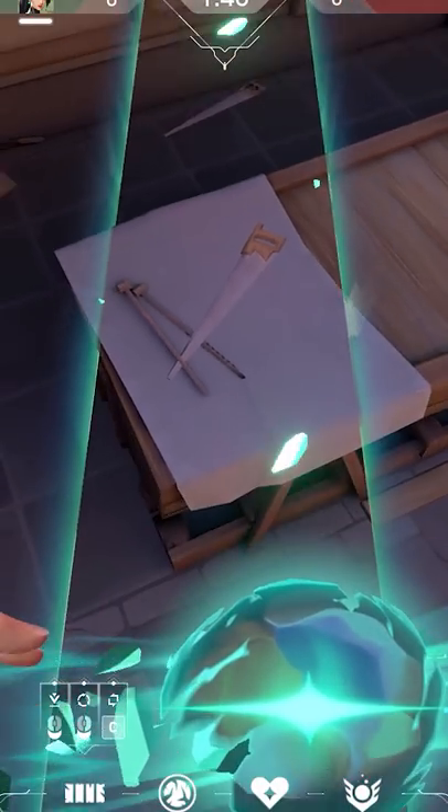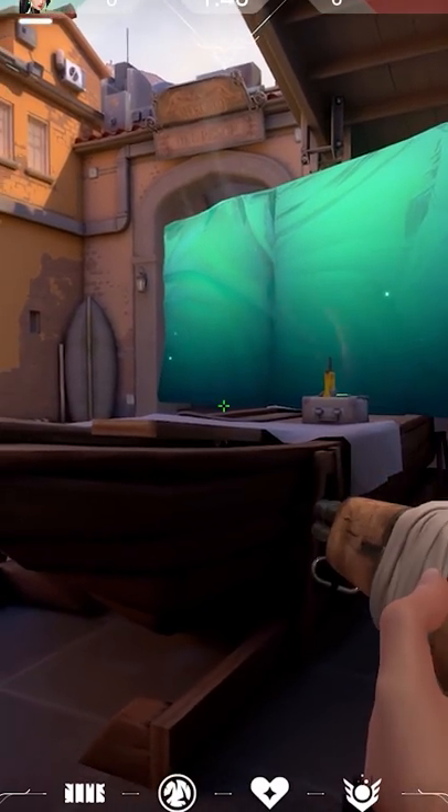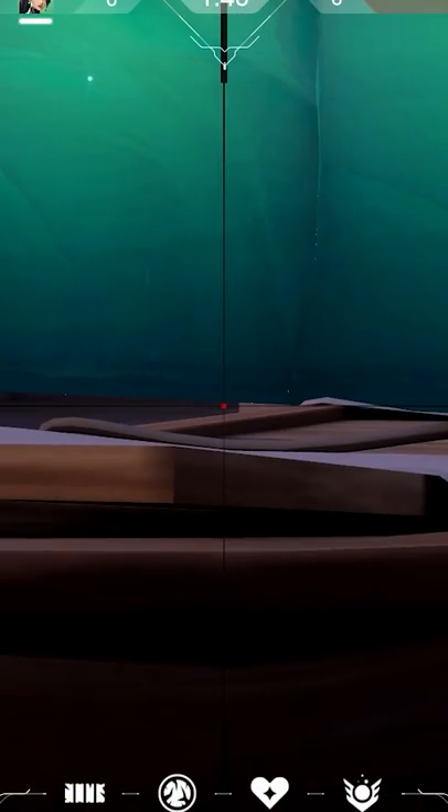On Ascent, while placing your wall, do a crouch jump and easy peasy. You can now spot garage. But wait with shooting till the enemies are a little bit more to the left.